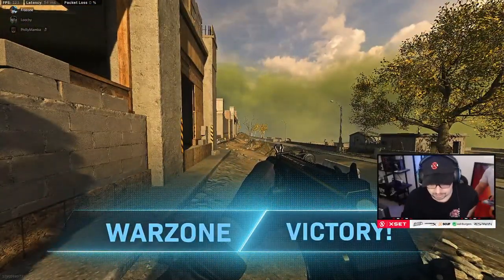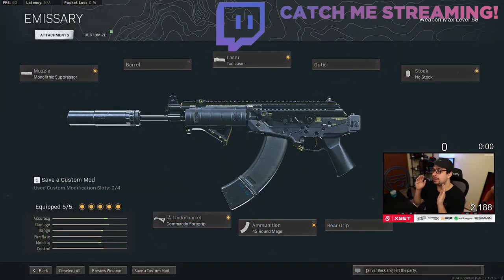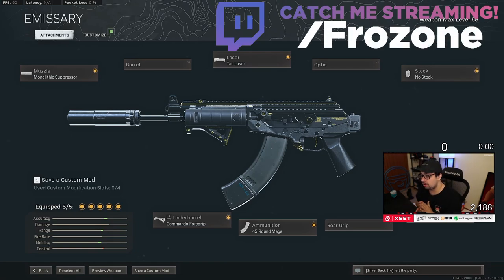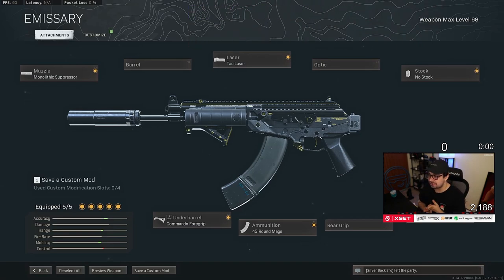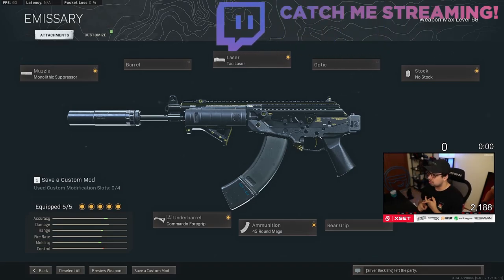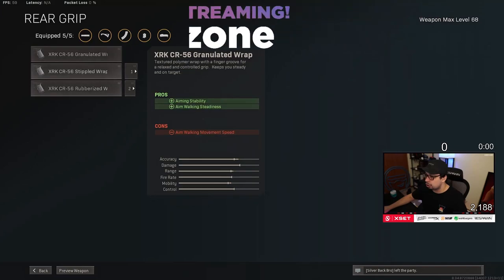I had some decent kills in there with that gun. All right guys, this is the AMAX SMG build. To keep it straightforward, there are probably other attachments you can change up, but this is the specific build I was using for these gameplays. We have the Monolith Suppressor, no barrel — because it is a close range SMG build — the Tack Laser, no stock, the Commando, and the 45-round mag.